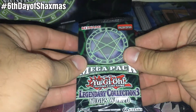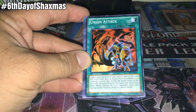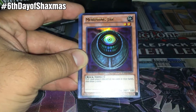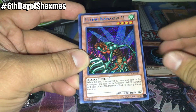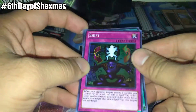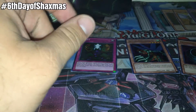Looking for something like Upstart Goblin, Raigeki, or Solemn Warning — though I think that's a common, so I should probably set my expectations low. Let's see: Light Hex Sealed Fusion, Union Attack, Mystic Swordsman Level 6, Hand of Nephthys, Ultra Rare Morphing Jar — I didn't remember that was a thing, but it's banned. Secret Rare Flying Kamakiri Number 1 — starting off really strong! And a Super Rare Shift to complete the trifecta.